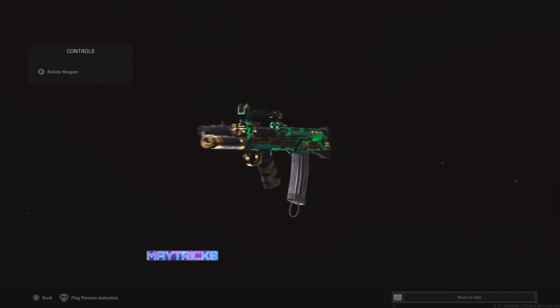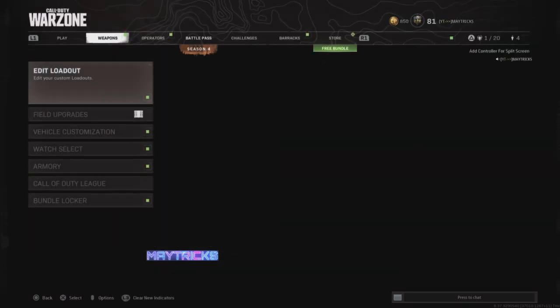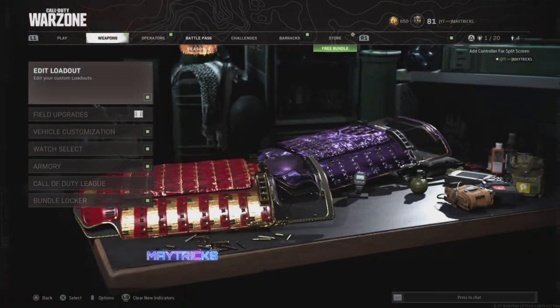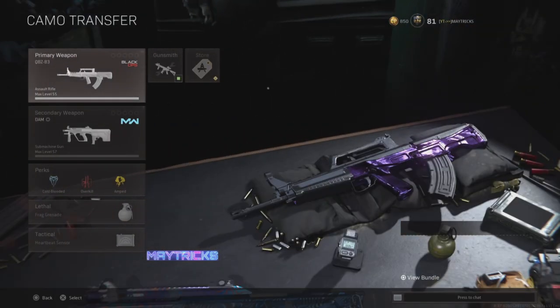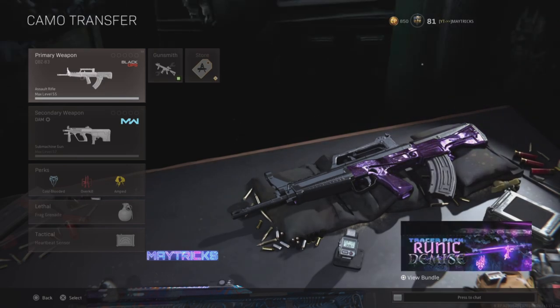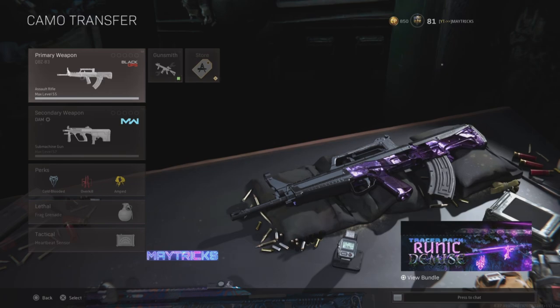For this glitch you need a camo unlocked, otherwise you obviously can't copy it. If you don't own any camos you want copied, you can come to my Discord — we sell camos there now: the Damascus, the ultra obsidian, or any camo you want. Just click on the Discord link in the description and in the pinned comment.